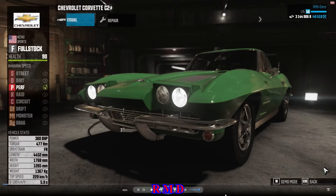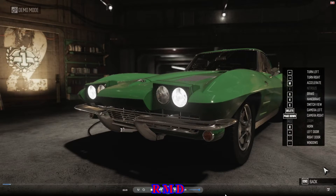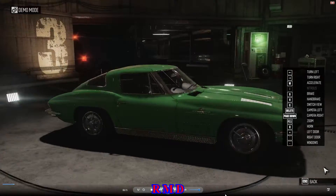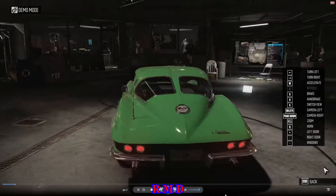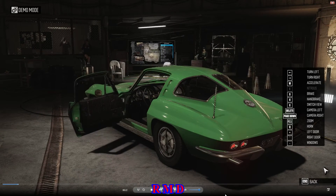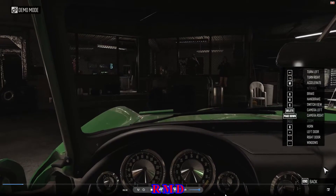Hello guys, welcome back to the Crew Wild Run, driving all cars part number 29. The Chevrolet Corvette C2 — that's what we are looking at here. We are back in headquarters this time because it is pretty simple. This car, next to the full stock of course, has only one spec, being the performance one.